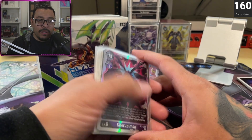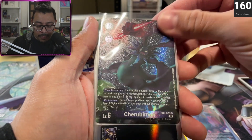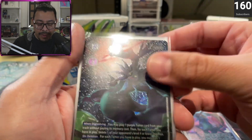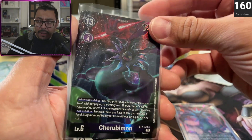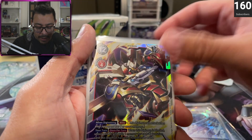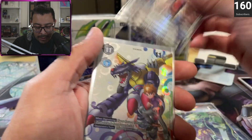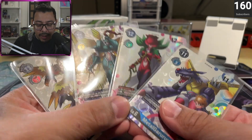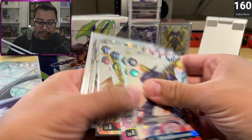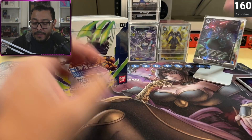As far as the hits go from the last box, we have a Cherubimon — the alt art Cherubimon, which is really nice. I might want to keep this one too. This one is around three dollars but I just love it. Dark Knightmon, Raisinmon, Wargurumon, Emperor Greymon, Ebonwarmon, and as far as the secret rare goes, Susanuman. We also have these promos that come inside the packs, which are really nice — tamers along with their Digimon. Absolute favorite card so far really pops off the screen.